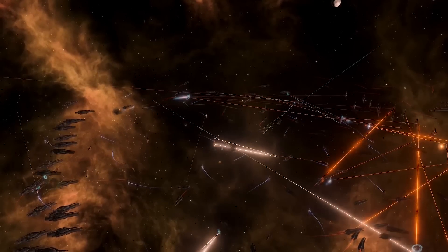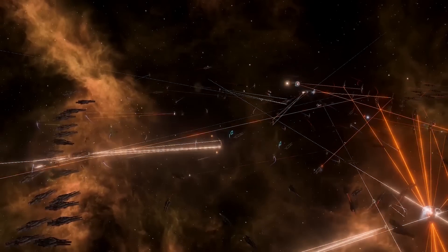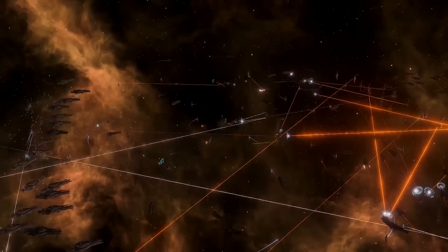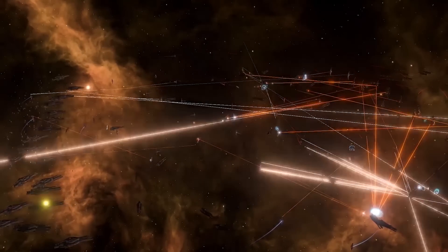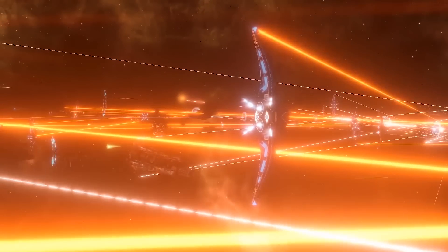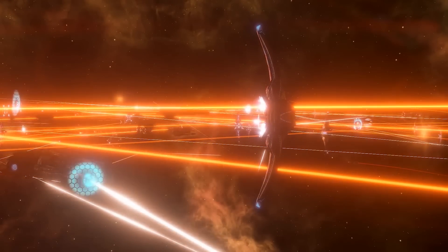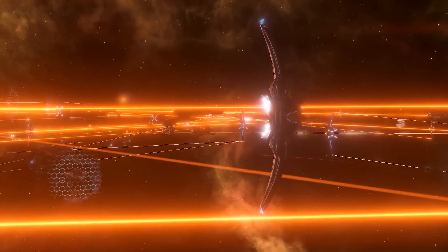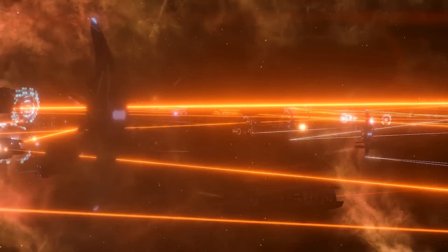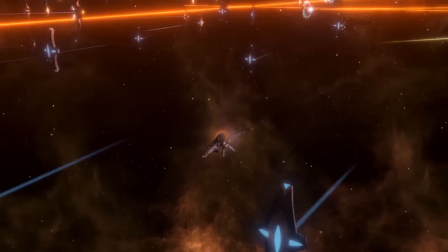First, completed goals: ship appearance that differs for each empire so no two empire ships look exactly the same is in the game, though it's minimal — more to do with colorization of hull lights. More potential for empire customization and the ability to build competitive tall empires is also in the game now. Global food is there, and the ability to construct space habitats and ring worlds is there if you own Utopia.